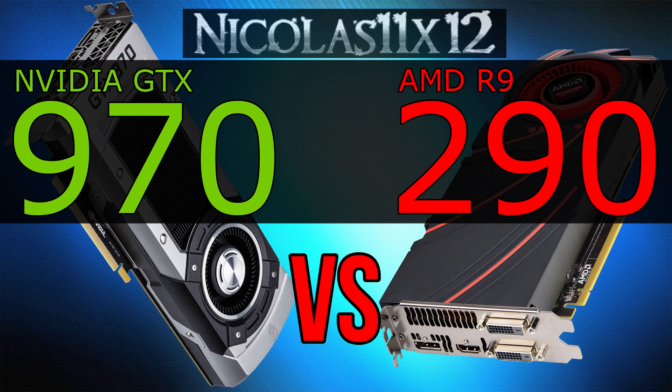The temperatures, as always on AMD's reference designs of their R9 200 series, are pretty high. Still, that problem gets fixed when going for an aftermarket design of the GPU.